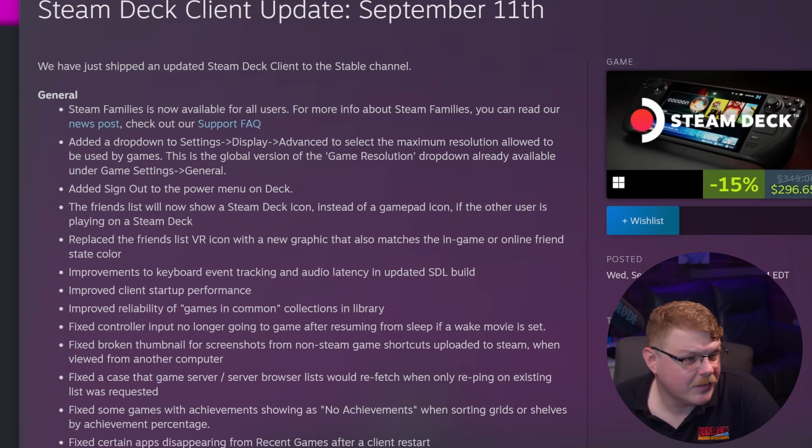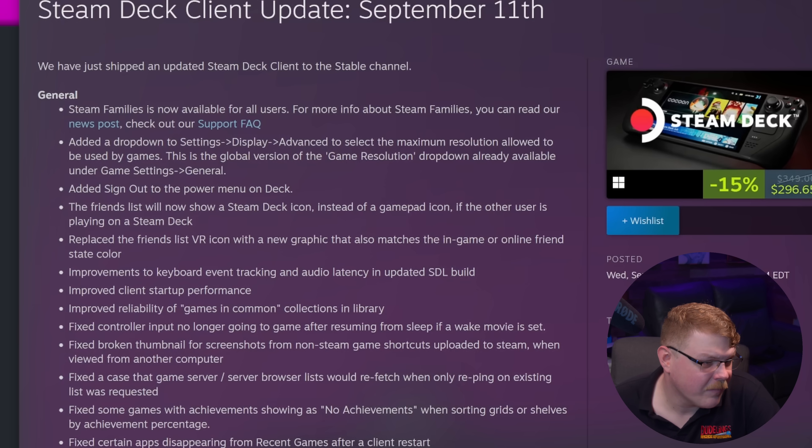Next up, let's talk about the Steam client update dated September 11th — it's a banger. This massive stable update rolled out a huge number of changes for both the desktop and the Steam Deck client. Some important changes include a dropdown in settings to select the maximum resolution allowed to be used by games. They added a sign out to the power button menu on deck. The friends list will now show a Steam Deck icon instead of a gamepad if the user is playing on the Steam Deck. They replaced the VR icon with a new graphic matching the in-game or online friend state color. Improvements to keyboard event tracking and audio latency in updated SDL builds, improved client startup performance, and improved reliability of games in common collections in library.